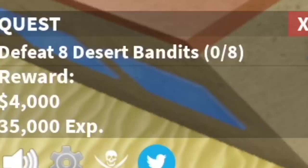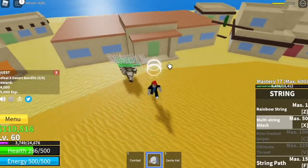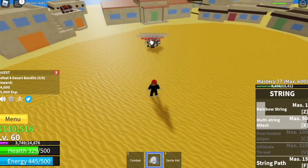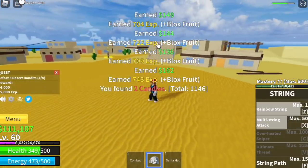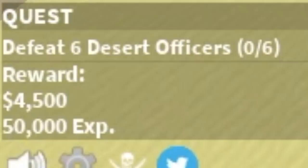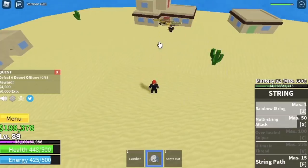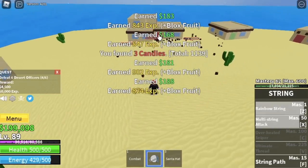Next up, desert. We're going to start here with desert bandits. The technique here with most mobs — just lure them, make sure there is something at their back to catch them so they won't go flying around. In terms of damage, it's really easy. The goal here is to reach level 75, and after that, desert officers. Same strategy — lure them. The goal here is to reach level 90.